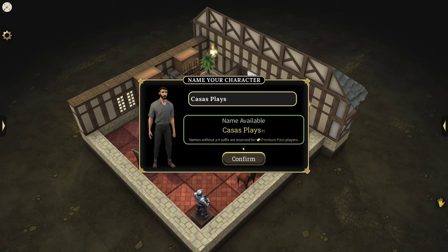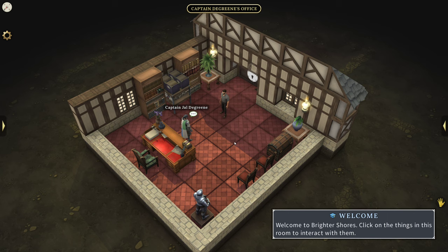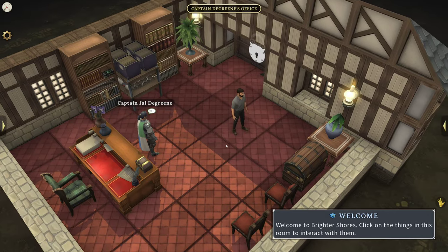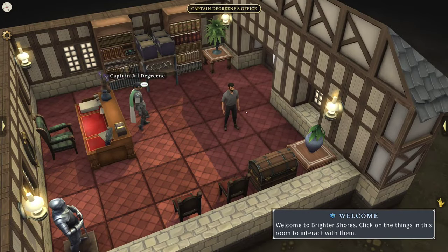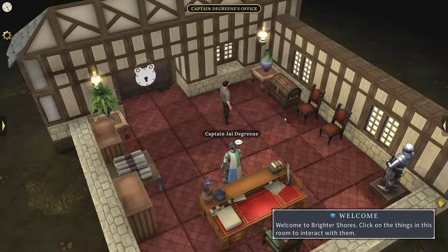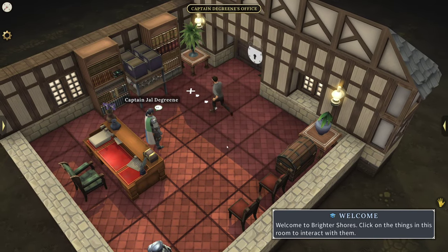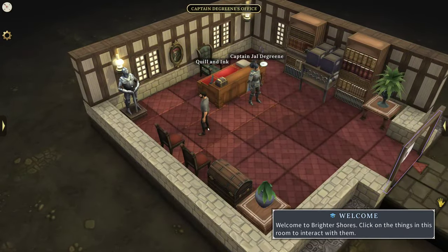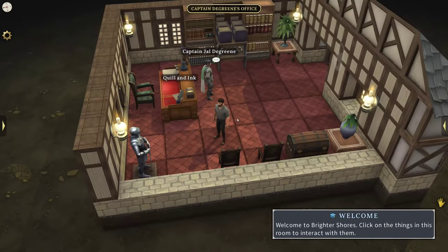We'll name the character 'Cast Displays' — and it's available. Names without the suffix are reserved for premium pass players. Welcome to Brighter Shores! Click on things in the room to interact with them. It's going to take me a second to get used to this. Right-click zooms in and out; left click with hold moves the camera, and clicking places moves your character.